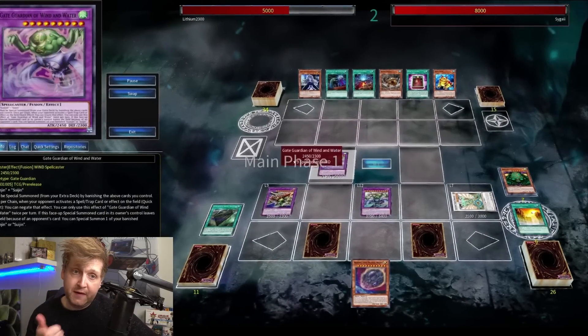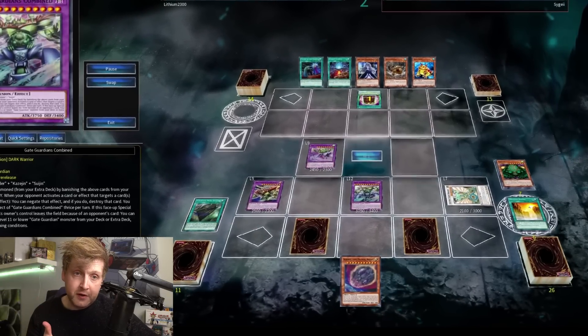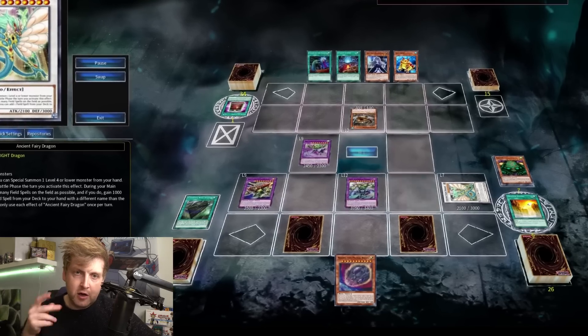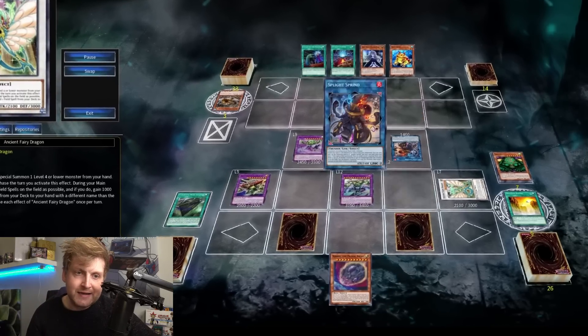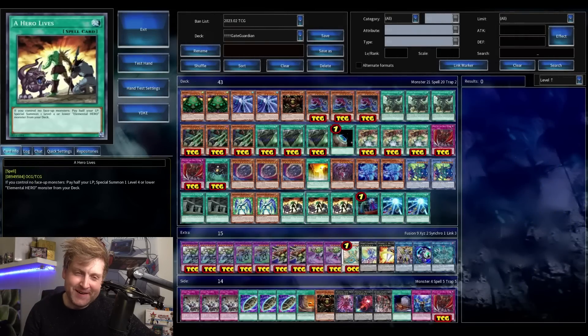This is your desired setup: you have the spell and trap negator that can use its effect twice per turn, and the bigger one that negates up to three times per turn — cards that target. Plus double interruption.